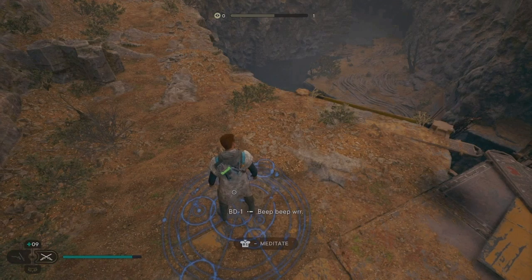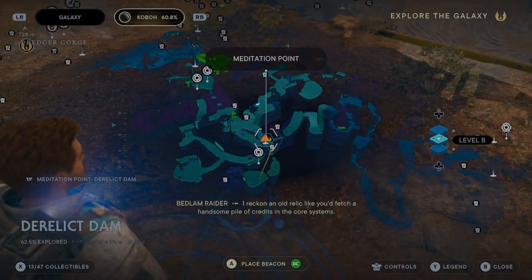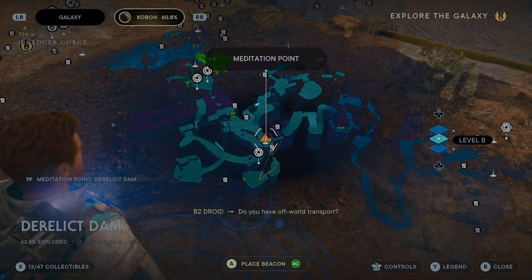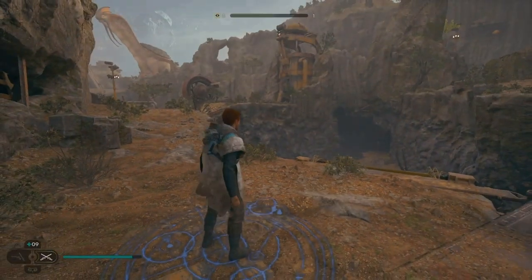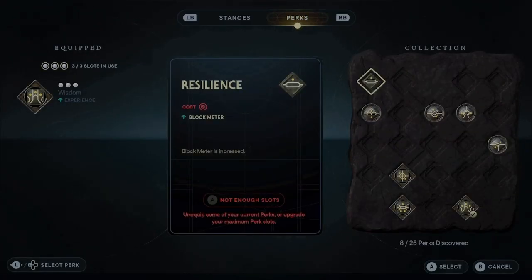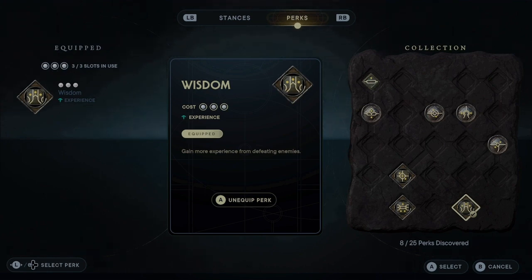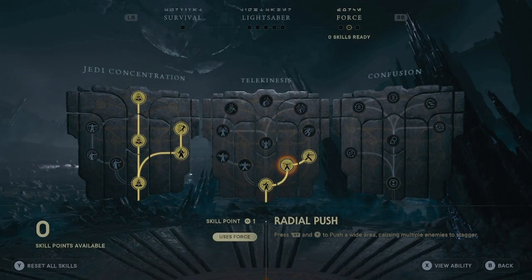Hey guys, Twisted here. Today I'm going to show you an XP slash skill point farm for Star Wars Survivor. This is probably one of the easiest farms in the game. Most farms involve pushing multiple enemies off cliffs or hoping they land in certain ways — this is the most straightforward. You're going to want to pick up the Wisdom perk from the store for more EXP, and you'll also need the Force Push skill.